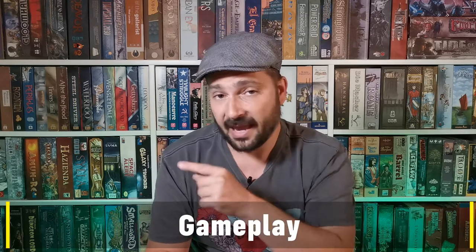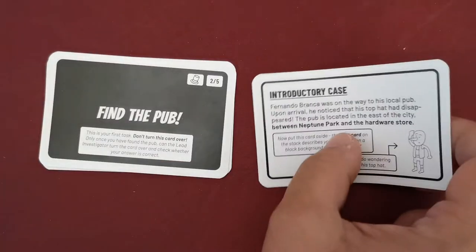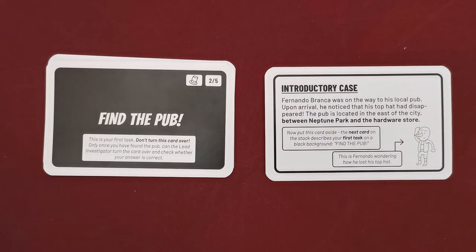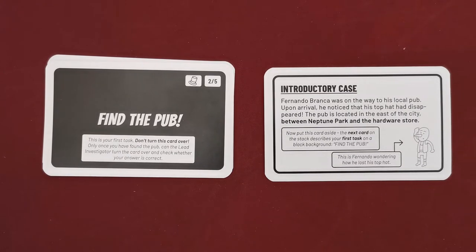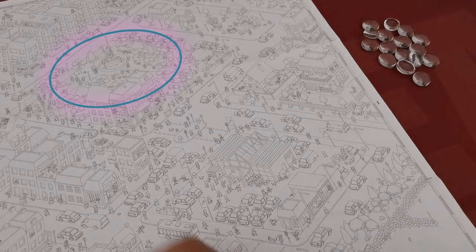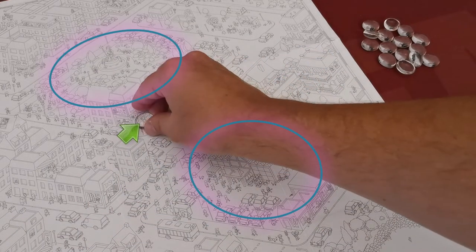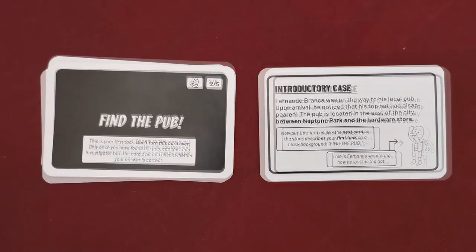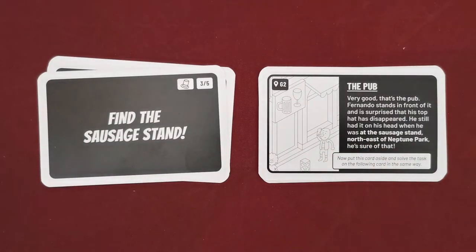I don't want to spoil anything from the cases included in the box, so I will only spoil what is already spoiled in the rulebook — from the top hat introductory case. The lead investigator flips the white start card and reads aloud all the information on the card to the other players. The card says: Fernando Branca was on the way to his local pub. Upon arrival, he noticed that his top hat has disappeared. The pub is located in the east of the city between Neptune Park and the hardware store. The first task of the players is to find the pub. Players freely move around the table searching for the location required by the specific task using the hints given from the previous cards. When the team believes they have found the solution, the lead investigator secretly checks the other side of the task card to see if the team is right.